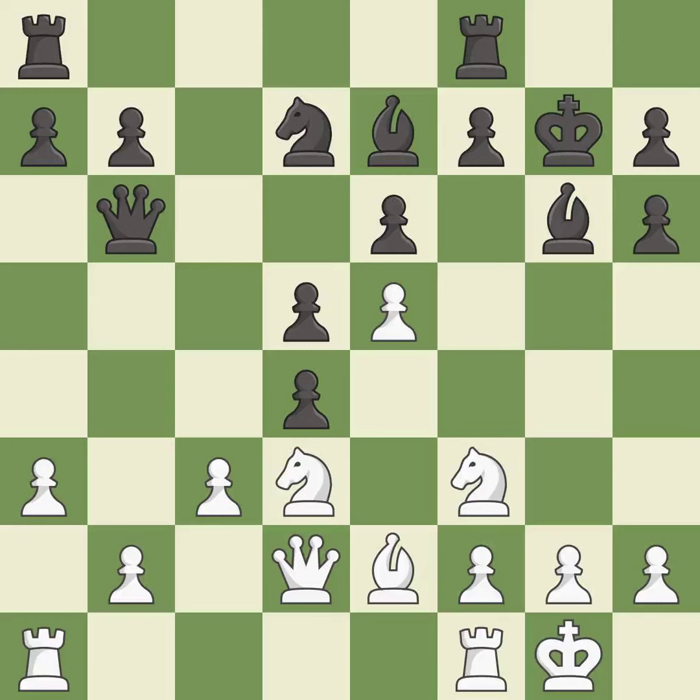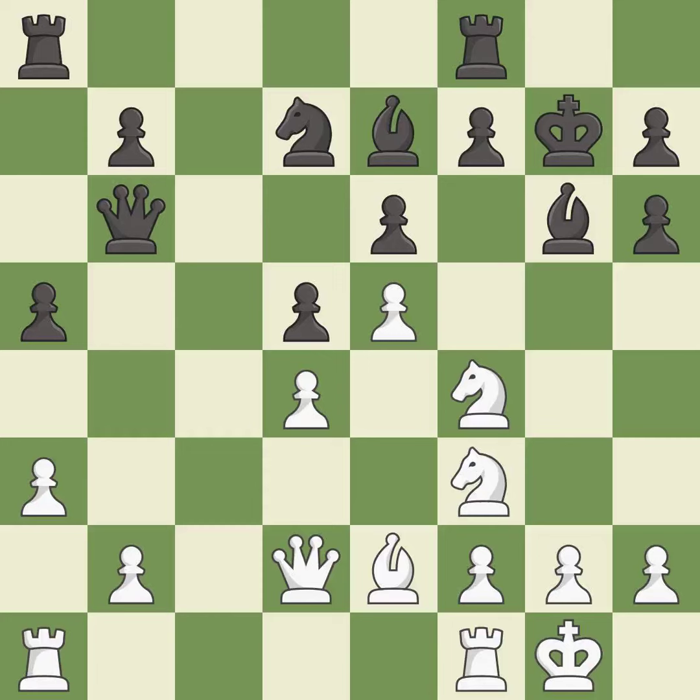This maintains the balance in material with a good trade — it is best. Takes back. This threatens to take an open file with a rook — it is best. A solid choice — it is excellent. A very strong play — it is excellent. The rook is now on an open file, which helps control squares across the board. This threatens to fork pieces — it is best. This challenges the opposing rook for control of the open file.